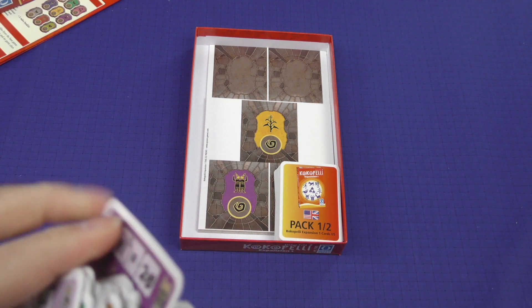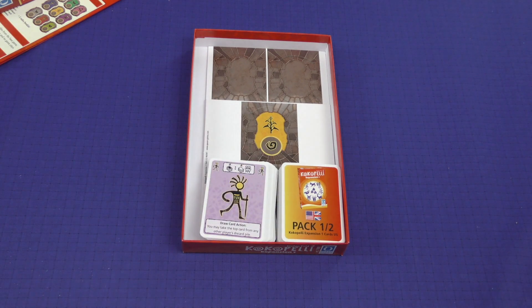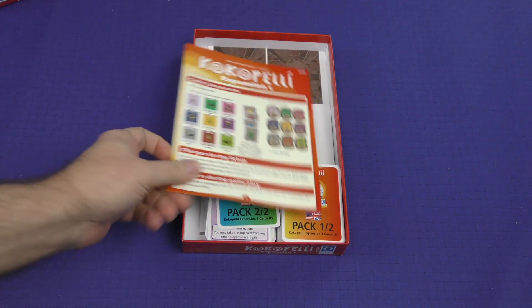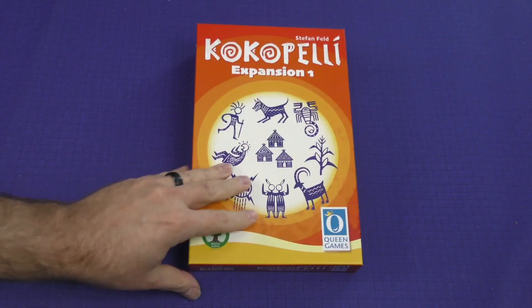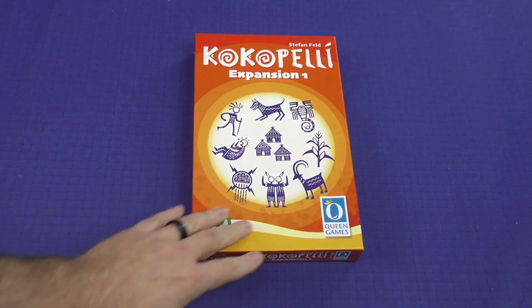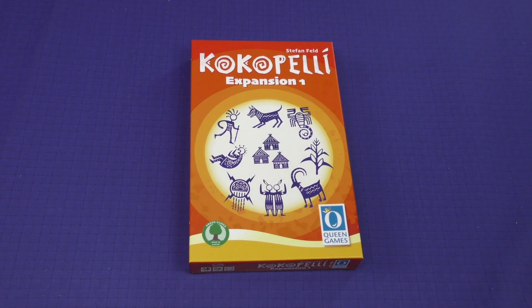This looks like something that would be very easy to just kind of slot right into the base game of Cocopelli. It just adds some variety — some more powers to the game — and kind of changes up the gameplay in a pretty small amount, but keeps it fresh. There you have Expansion Number One for Cocopelli. Thank you for watching another Dice Tower Daily Unboxing.